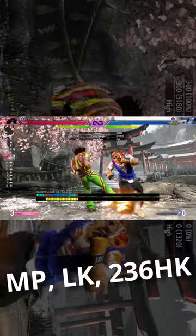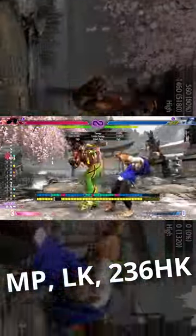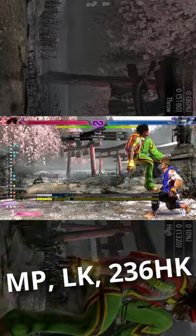Your plus-on-block normal medium punch can link to your standing light kick into your heavy sobat kicks, so that you're plus in their face and ready to go for strike throw.